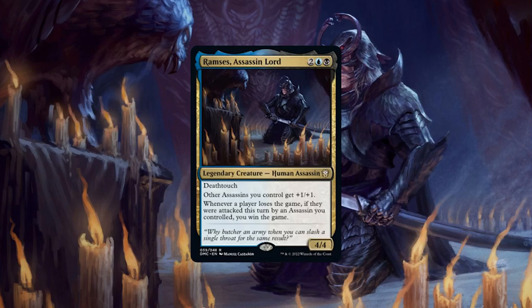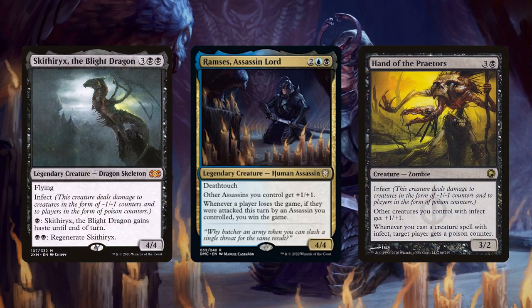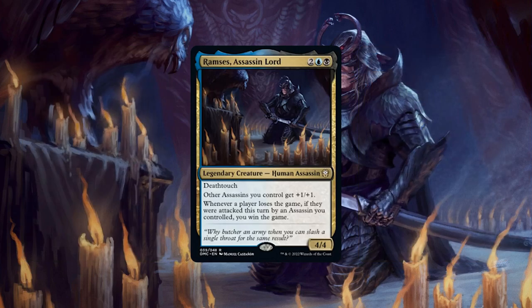And should we feel particularly nasty, Infect is also a very potent way to win games, making it so that we only need to deal 10 damage on top of only needing to eliminate one opponent. So as we can discern from his abilities, Ramses is an assassin-themed commander that's also a potent alternate win con. To make the most out of his abilities, we'll be taking this build in a slower, more control-oriented direction, positioning our assassins to protect us and eliminate our opponents' threats while waiting for the perfect opening to go in for the kill and secure our victory.